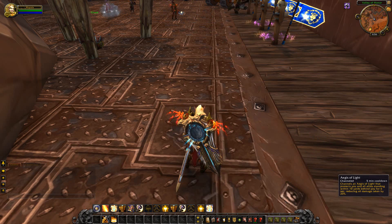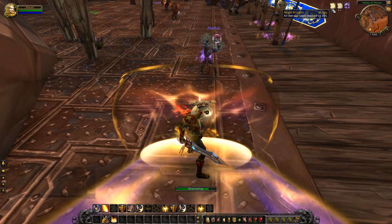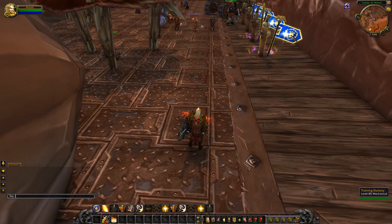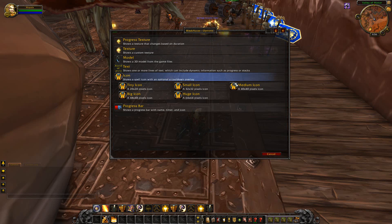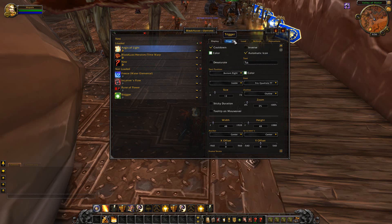Some abilities — for example, the new Protection Paladin ability, Aegis of Light — actually result in two buffs, which are unfortunately both called Aegis of Light. To track this with WeakAuras, you need to enable the full scan option and enter the spell ID. Obviously, if you create the aura via the trigger template feature, full scan will be enabled automatically.